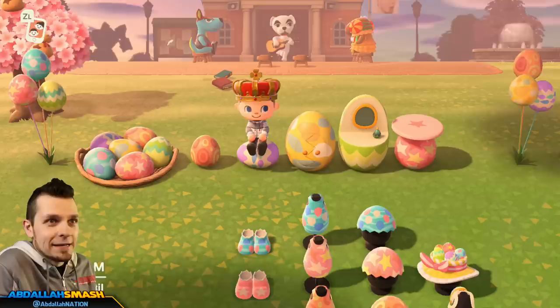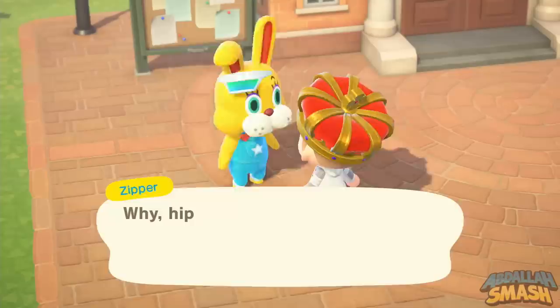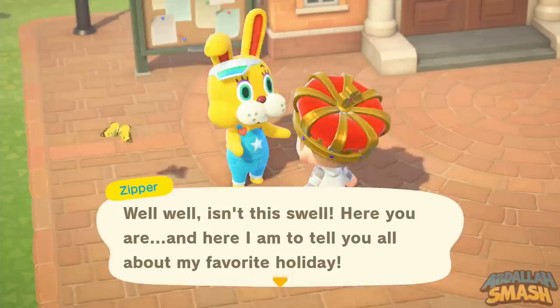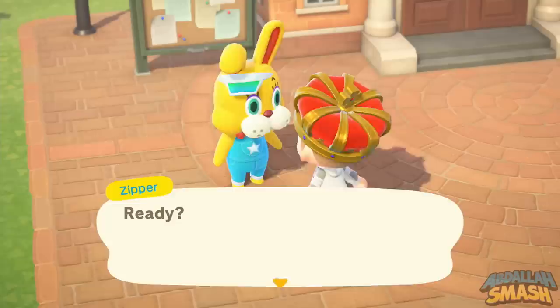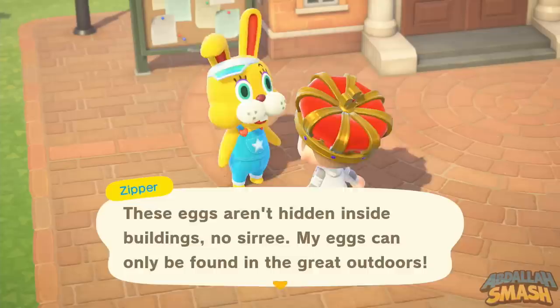Bunny Day is going to be from April 1st through April 12th — that's a lot of time to collect every single one of these items. The event starts with Isabelle telling you it's Bunny Day, and you'll run into Zipper T. Bunny. He tells you he's hidden eggs everywhere, gives you a DIY recipe for an egg bed, says he'll be there on day one and the last day, and then you're on your own.